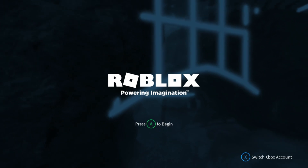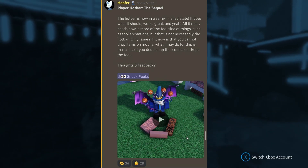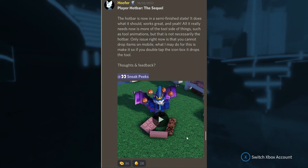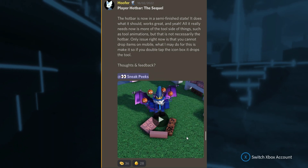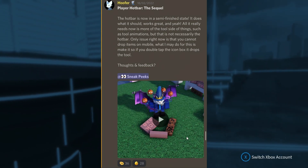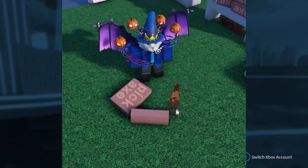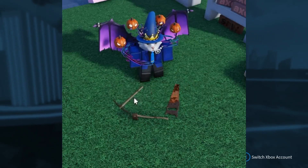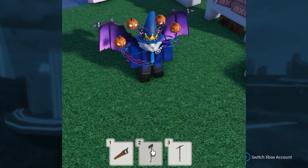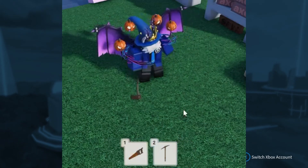That Minecraft method is a really good idea — it's a way people already know, a way they'd recognize, and it informs you on what you're doing. Instead of just double-tapping and not knowing what happens, you can hold down the item and see the progress in real time. In the video, Hoofer unboxes items, they go into the hotbar and into his hands, and the items move around in his hands as he moves around.